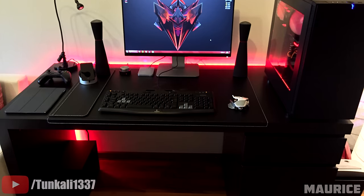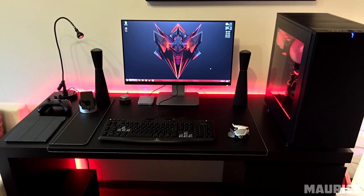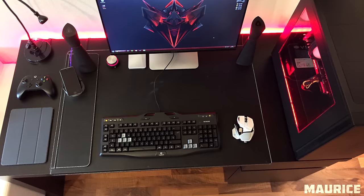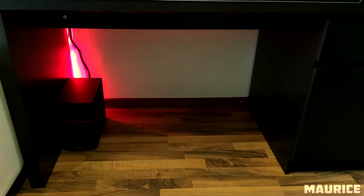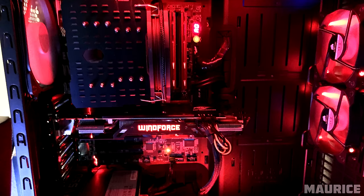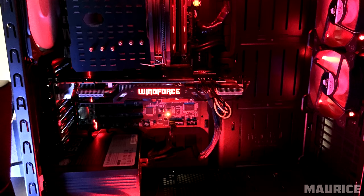Next up is Maurice, and it looks like we have a single 24-inch Dell monitor, a Logitech G105 keyboard, and a RAT9 wireless mouse. You also have some pretty cool-looking speakers from Edifier, and I'm really digging that desk pad you picked up from IKEA — it blends in beautifully with your IKEA desk and eliminates the need for an actual mouse pad. Great job with cable management. You have a pretty dope custom PC: an i5 4690K CPU paired with a GTX 970 Wind Force Edition inside the Define S case with red LEDs.